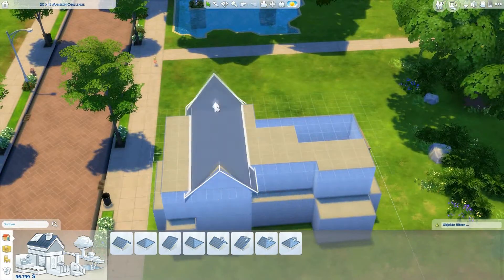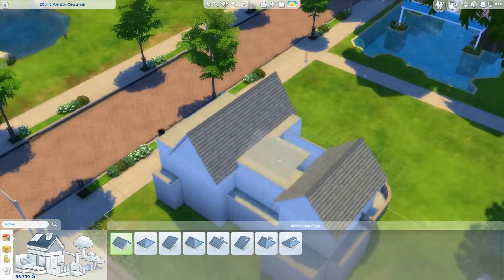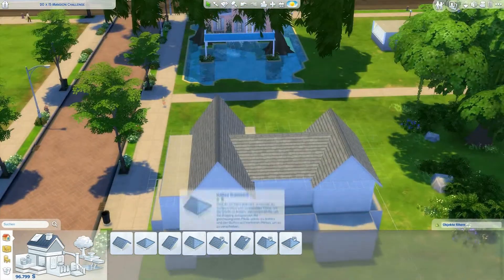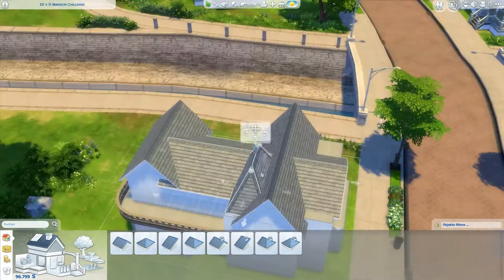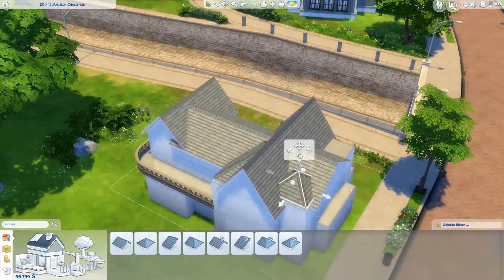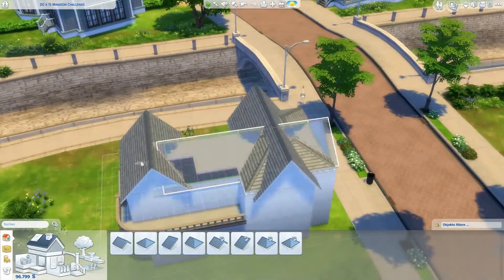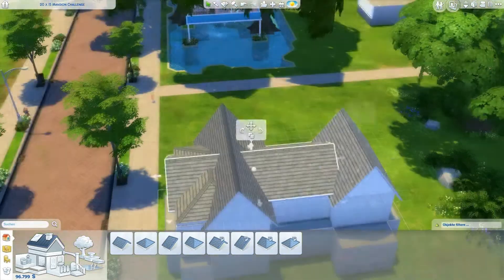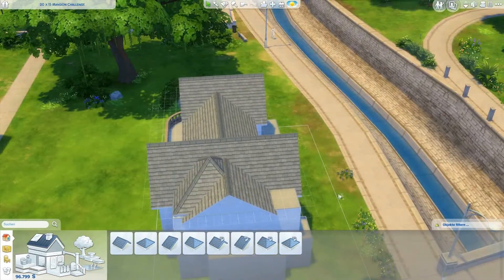In the earlier houses I tried, I left a lot of space for the gardening, the outside areas, the pool and stuff like that, but then the house got super tiny — and the mansion isn't supposed to be small. So I tried to make it as big as possible and take up enough space for everything.